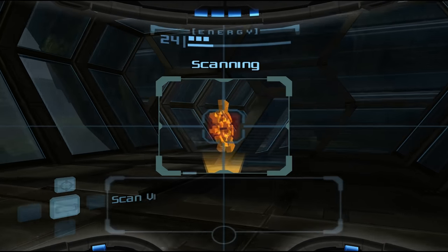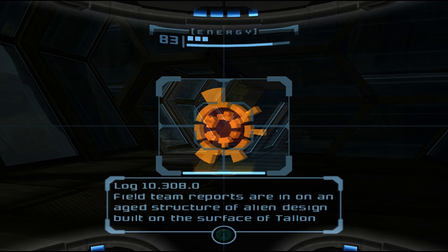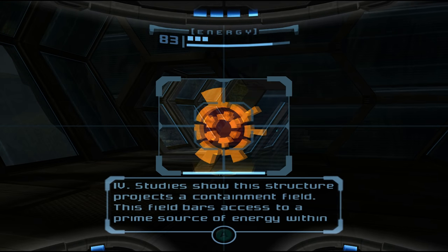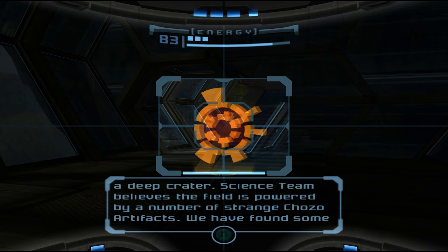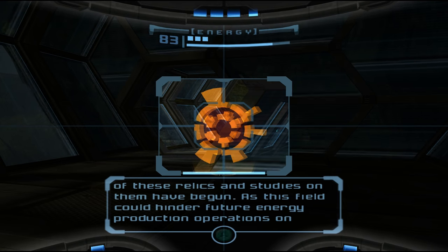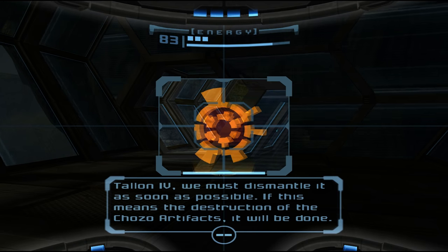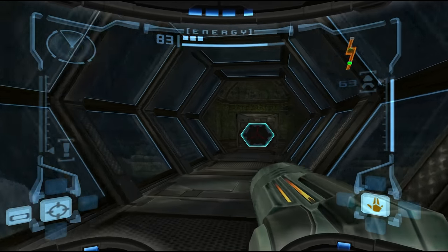'The field is powered by a number of strange Chozo artifacts. We have found some of these relics and study on them has begun. As this field could hinder future energy production operations on Talon 4, we must dismantle it as soon as possible. If this means the destruction of the Chozo artifacts, it will be done.' Oh, you guys are dicks.